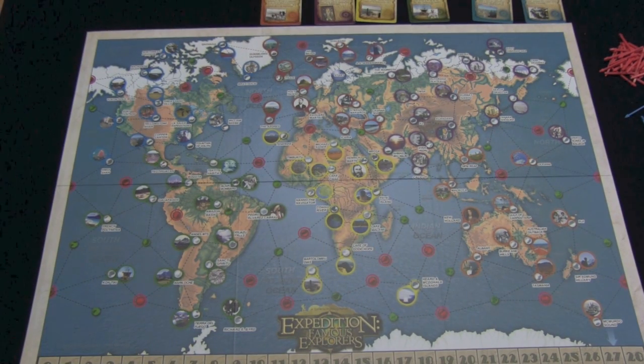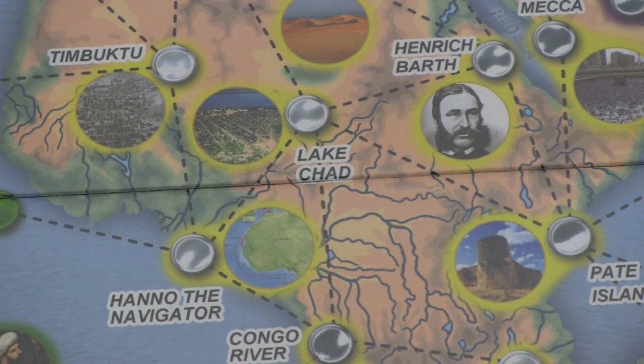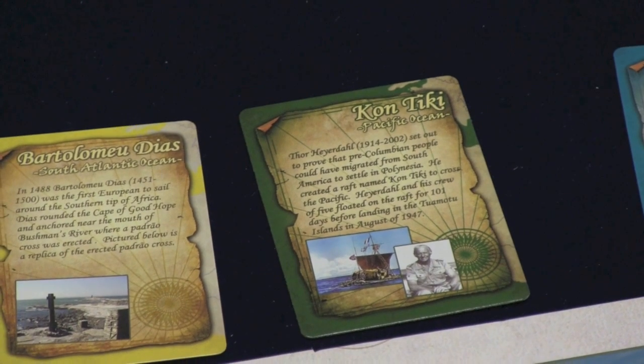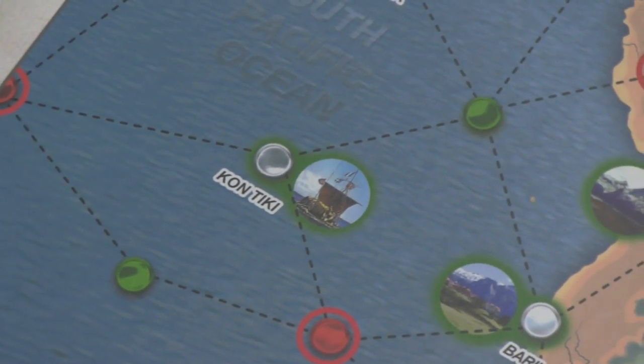Here's the board which shows a map of the world, and this map has different locations on it. The different locations are names of places like Lake Chad, or names of different famous explorers like Handel the Navigator or Michael Asher. They're also color-coded just so you remember where they are. There are a lot of Expedition cards in the game, and each card — like Bartholomew Diaz and Contiki — the pictures and text are all there for flavor, but the green color will help you realize that when you're looking for Contiki, it's on the green section of the board.